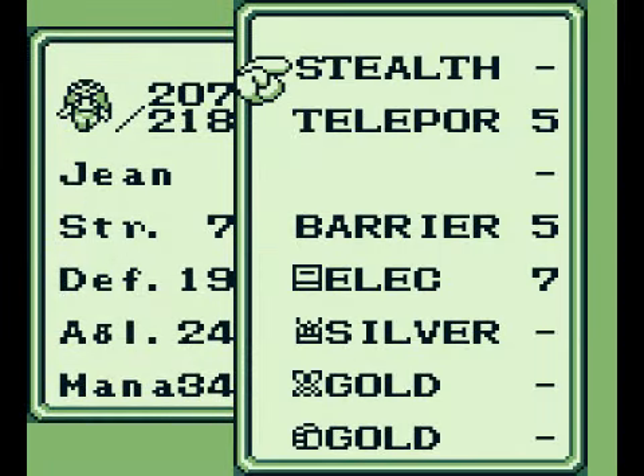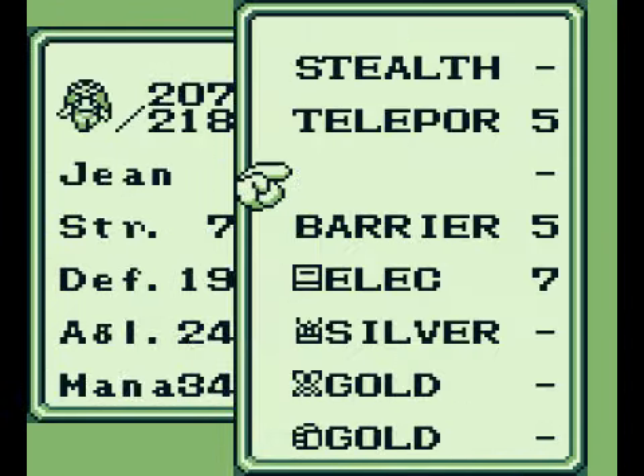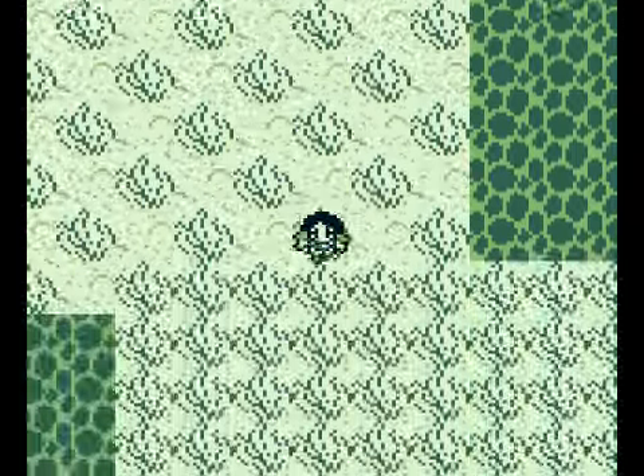I got a new ability for my mutant — not an attack ability, but it's a decent one: Barrier. What it does is increase everyone's defense by 10, so it's a decent ability. It'll keep me from having to waste electric books all the time, because her agility's so high she'll use an electric book before anyone else can finish off a monster, so that'll help out.